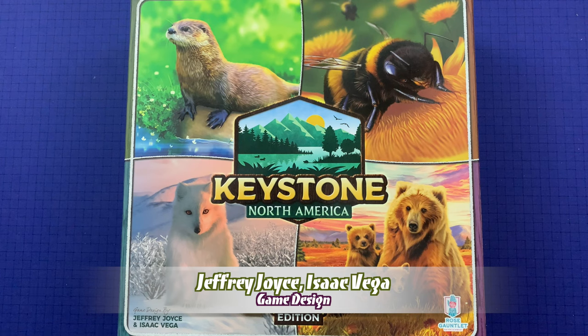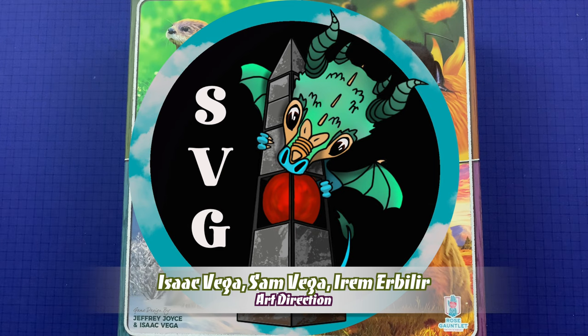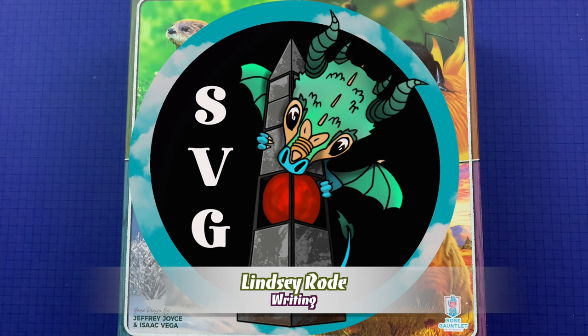Before we get into this instructional video, I want to mention our sponsor StoneValleyGames.com, your friendly distant game store run by Eric and Wendy. They've got the new hotness, the old classics, and a ton of great stuff. They have a loyalty program for return customers, free shipping for U.S. military stationed overseas with an AA, AE, or AP address, and free shipping for orders of $100 or more within the continental United States.